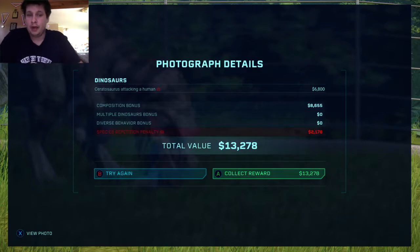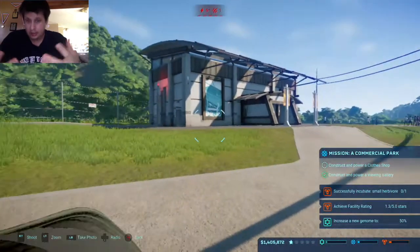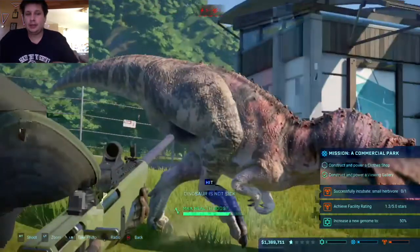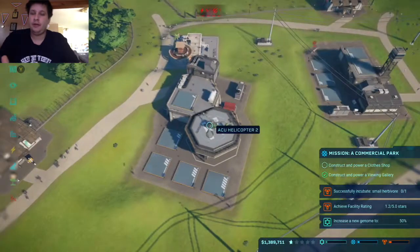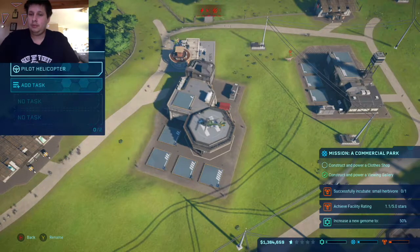You can take pictures, as you see there, and get some extra money. Now, how you get your dinosaurs is you actually send out digs. Just like in the movie, they pull the DNA from fossils. So you'll go get digs and send teams on digs. They'll bring back fossils. You'll extract the DNA, and once you get at least 50% of the genome, you get to make the dinosaur.